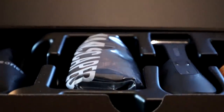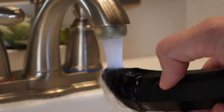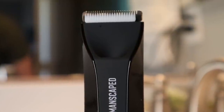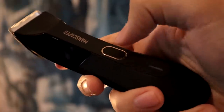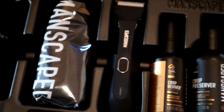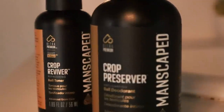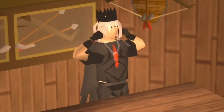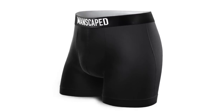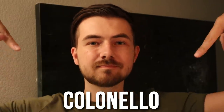They sent over their all-in-one performance package 4.0. First is the Lawn Mower 4.0 Body Trimmer — Manscaped's fourth-generation electric waterproof trimmer with advanced skin-safe technology, which reduces nicks and cuts on the most sensitive regions of the body. It has a cordless charging system with up to 90 minutes on a full charge, and even a travel lock feature. The performance package also comes with Crop Preserver Ball Deodorant and Crop Reviver Ball Toner Spray. Manscaped also has the Weed Whacker, a wireless nose and ear trimmer with the same skin-safe technology. For a limited time, you get all this plus two free gifts — the Shed Travel Bag and the Manscaped Anti-Chafing Boxer Briefs. Go to Manscaped.com today and get 20% off plus free international shipping plus those two free gifts when you use promo code COLONELO at checkout.